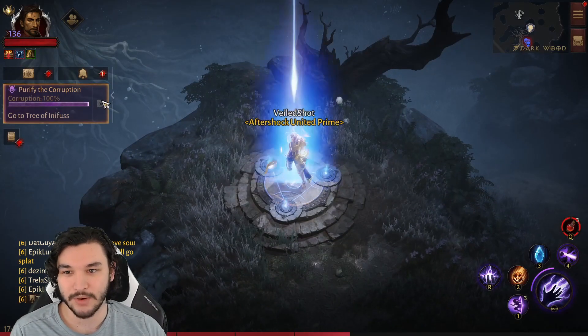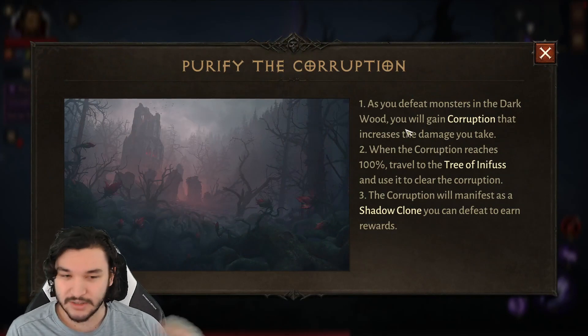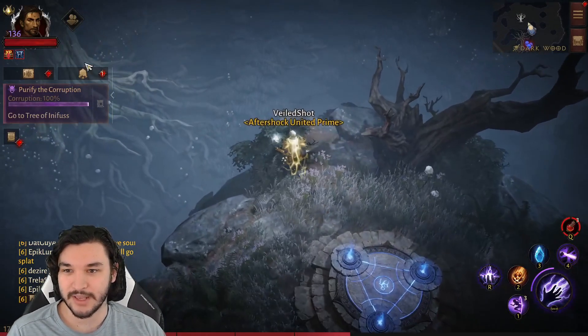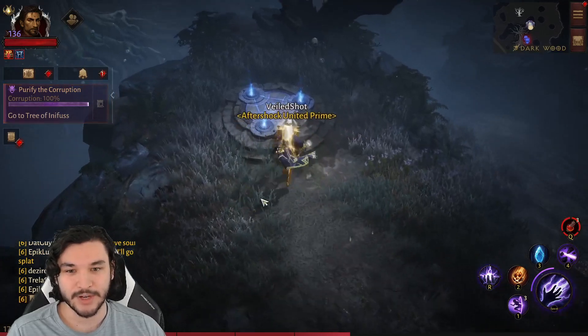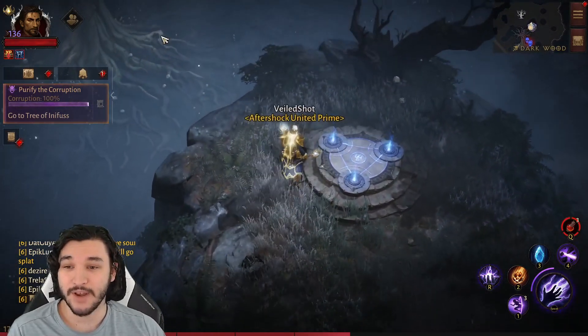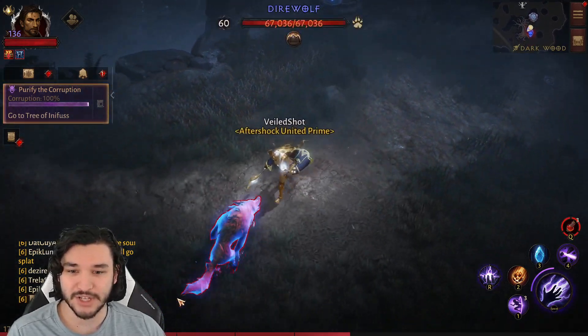The unique zone event is a corruption mechanic. When we defeat monsters, we gain corruption which increases the damage we take, but that doesn't really matter. When we reach 100 corruption, we can travel to the Tree of Inifus and purify the corruption by defeating a shadow clone of yourself. I hadn't finished it before — I wanted to do it here on video — but first we're going to the farm spot.